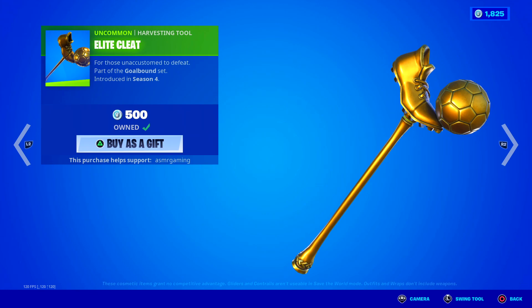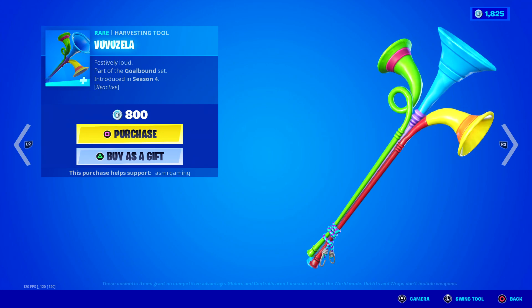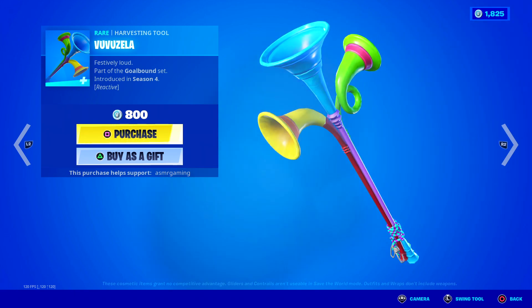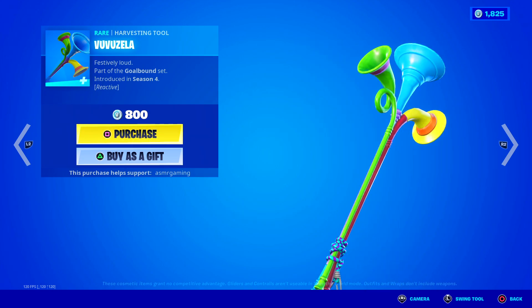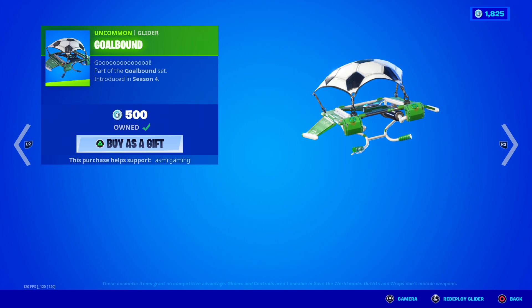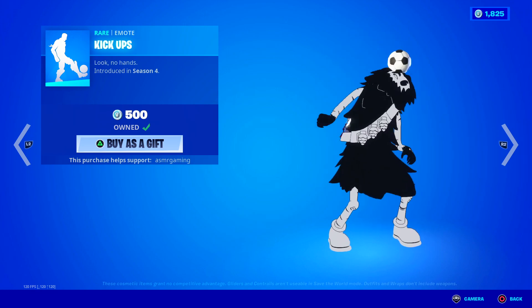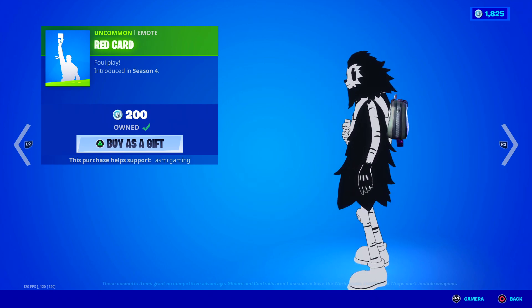Then we have their gear set — the Elite Cleat Harvesting Tool: very interesting design, "for those unaccustomed to defeat." We have the Fufuzela — festively loud, very colorful. I can't really see people using this one even to this day — I've never seen it in-game. But it's reactive; I think when you eliminate someone these make a sound. We have the Goal Bound Glider — pretty cool design. We have the Kick-Ups emote — no hands, that takes a lot of skill. And the Red Card emote — just a simple Red Card, "foul play."